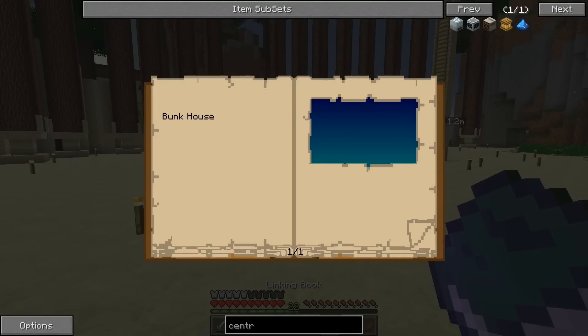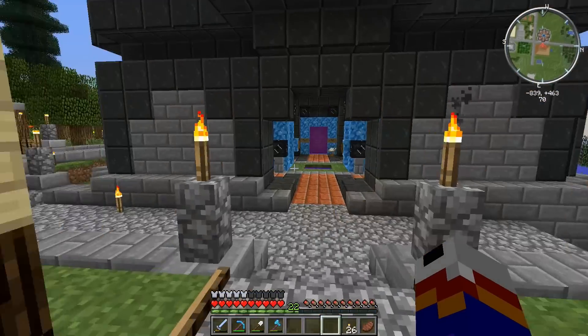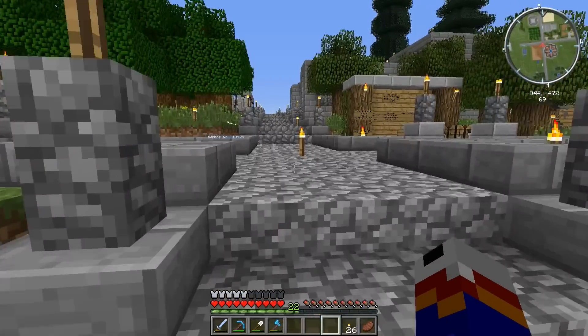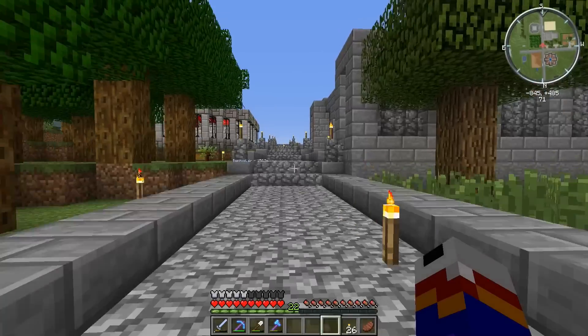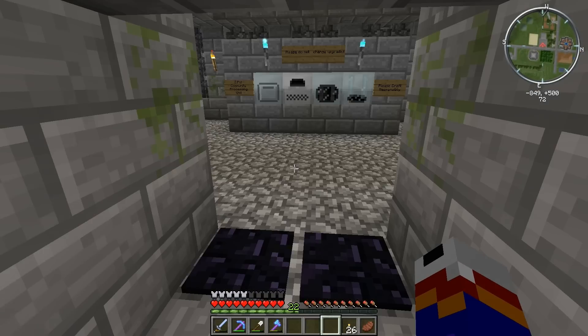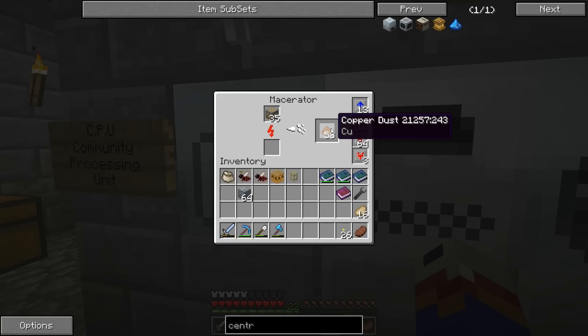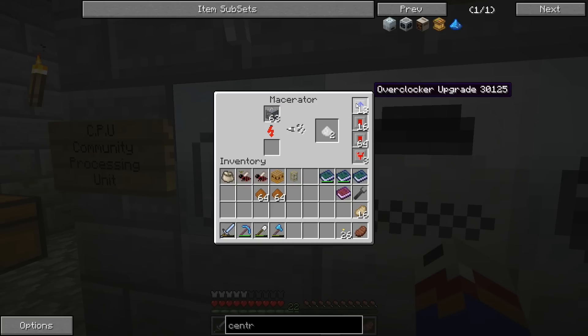Let's hop over to the bunkhouse and use the CPU they've got over there. I don't have a linking book there - oh yeah, I have a linking book to my base. I hop over here so often that I just carry it on me. We're going to macerate a whole bunch of copper in a few seconds. Yeah, those machines are awesome - they're not even fully upgraded yet. You can have a lot more overclockers in them than that.